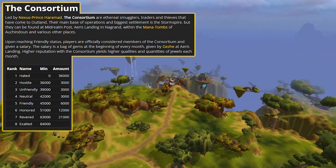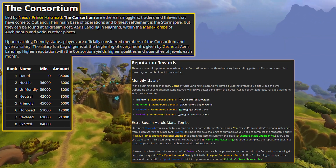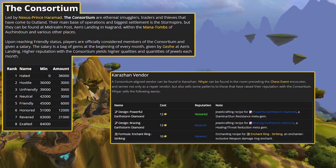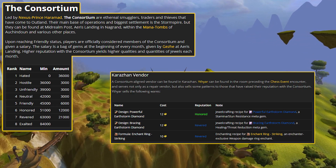Your rep standing with the Consortium starts at Neutral, so as you'd expect, your first goal is to reach Friendly to unlock more options for earning rep. This is a common theme with the Consortium and we'll cover the new options at each rep bracket as we go.